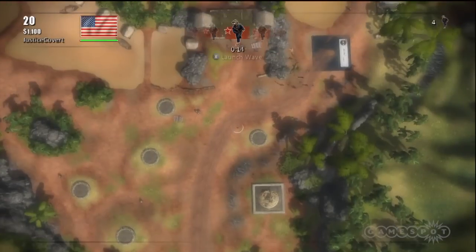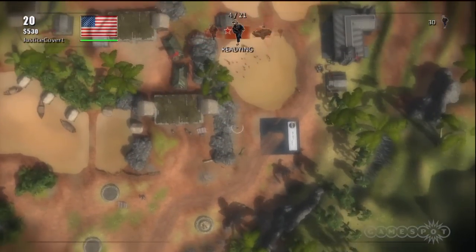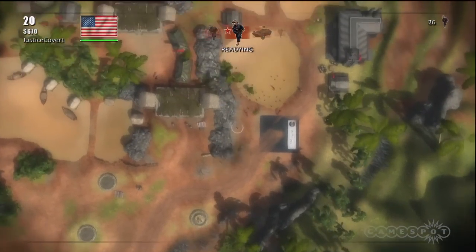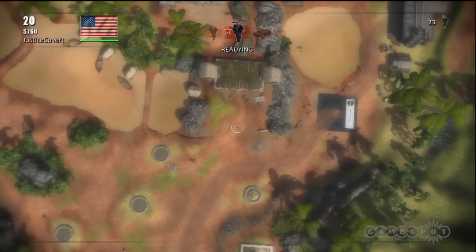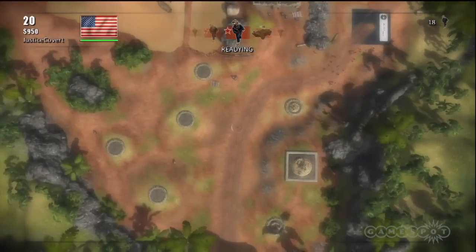There's definitely an element of luck in this mode. You're not really sure how the AI is going to behave, so every now and then a guy might get lucky and slip past your defense. I've started building anti-tank turrets — not ideal when you've got waves of infantry coming, but as this level progresses you get less infantry and more vehicles. Rather than build anti-infantry guns and then have to sell and replace them, which all costs money, I just build the anti-tank stuff right from the start.